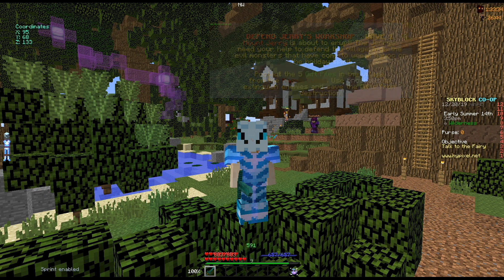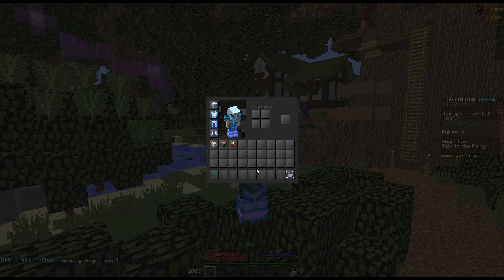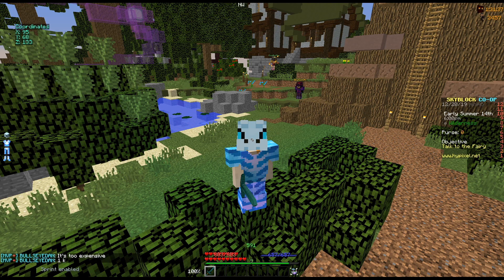If successful you and everyone in the lobby will be rewarded with some of the presents. There are three rarities of gifts with each giving increased chances of better loot: the common white gift, uncommon green gift, and the rare red gift. The event comes out once every in-game year, so every five days, just like the spooky festival and New Year's.